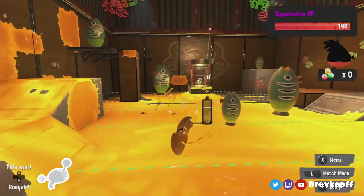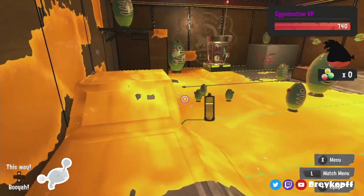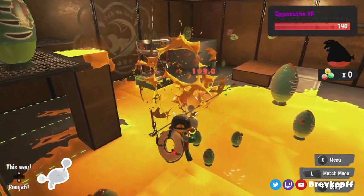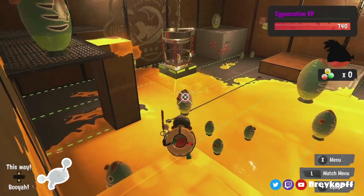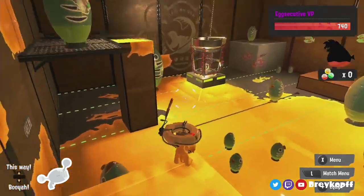That only applies for day waves though, not night waves like Rush. For Rush, like the other blasters, you kinda want to ascend to the side of the stream and just hit into them. Try to aim for goldies — you can hit those with directs, which is great. Everything else with indirects is fine.